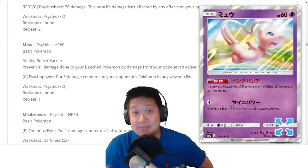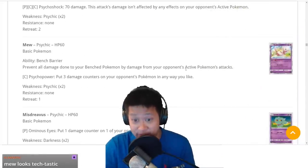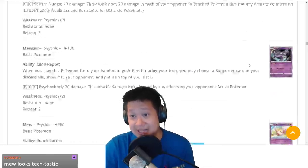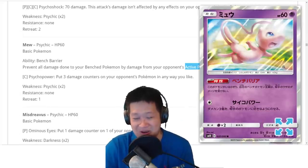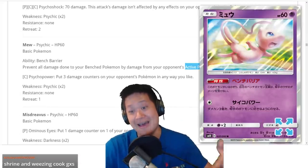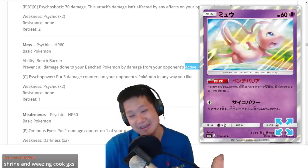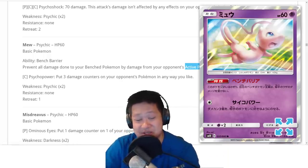Mime Jr. blocks bench damage from your opponent's bench Pokemon. Feeling worried about Weezing up there? Well, you're gonna have something for that — Tapu Koko too. So we may start seeing much less bench damage strategies. But it's pretty easy to KO, and you might be able to shut it down with Alolan Muk. It's nice to have one of these back in the meta.